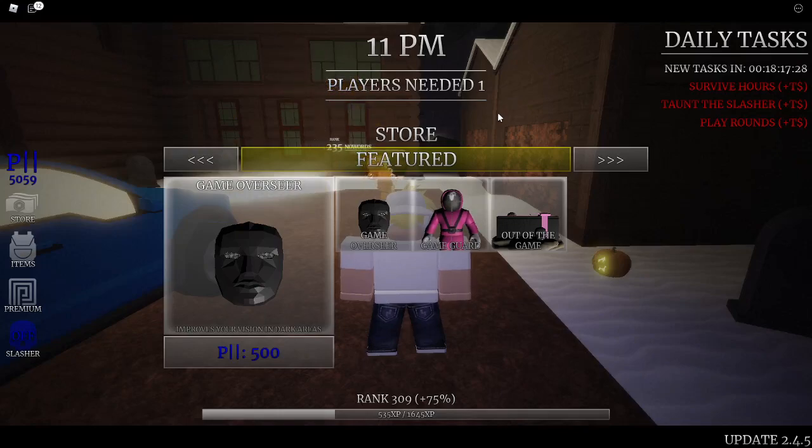If you head over to the featured section in the store of Survive the Night, we've got three new items. First, we've got the Game Overseer — it improves your vision in dark areas. This is the Front Man's mask from Squid Games, and it is a night vision gear.